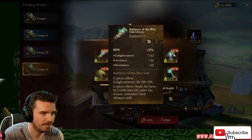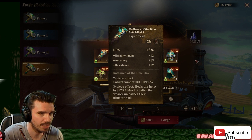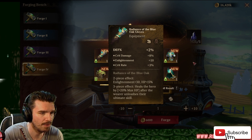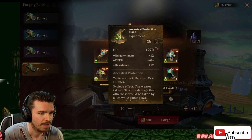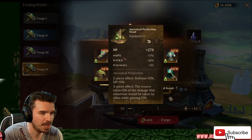HP gloves. Not bad. Enlightenment, okay, with accuracy. It's got enlightenment and accuracy in there with HP. That's not bad maybe. Defense, crit damage, enlightenment, crit rate. Not bad at all. We could use those. Enlightenment, defense percentage, and resistance. Defense percentage and resistance, not bad. We'll see, maybe I can put them in somewhere. HP percentage, attack, and accuracy. We like that a lot. That's a good one.